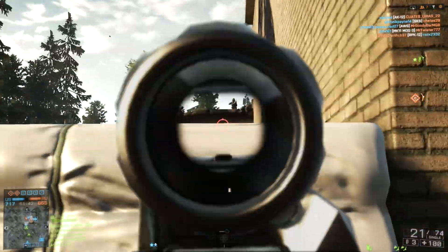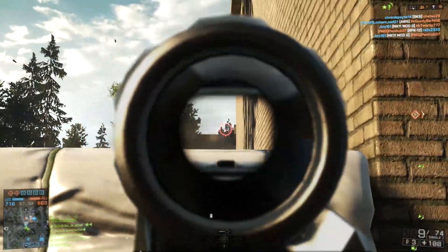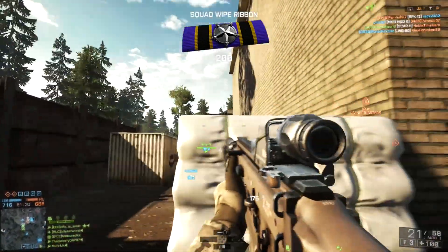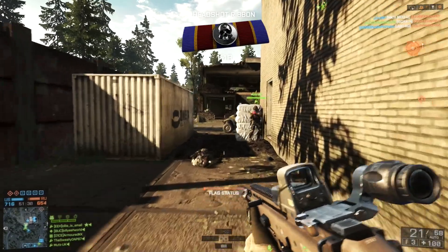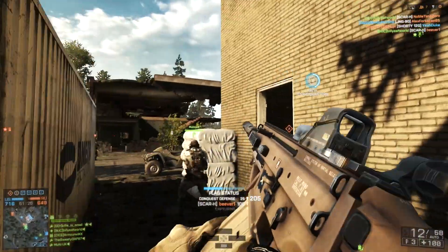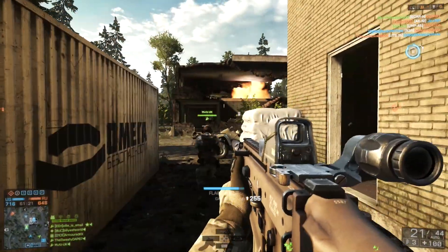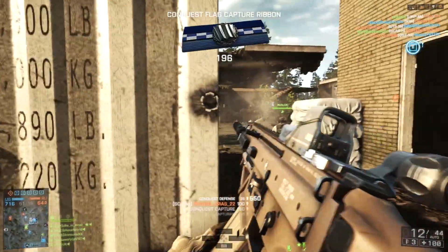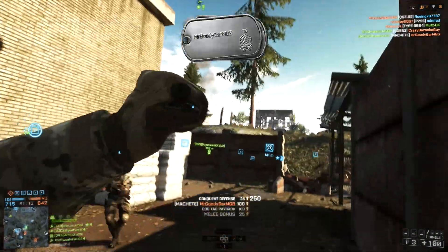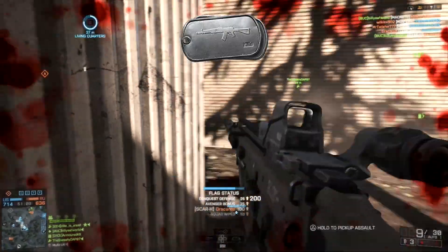Hey guys, how's it going? This is BillyEatWorld and today we're taking a look at the Scar-H assault rifle. The Scar-H is a very popular assault rifle in Battlefield 4 and I can understand why. I personally like it for a number of reasons, but mostly because it's one of the more unique weapons in the game in that it hits much harder than any of the other assault rifles. Let's take a look at the stats and figure out how this gun works.